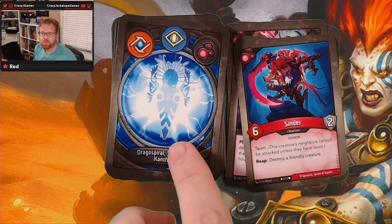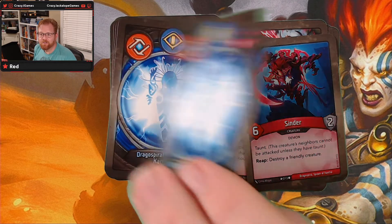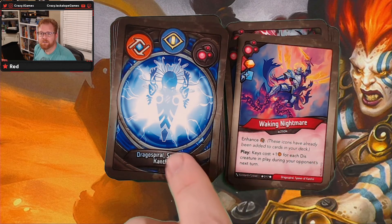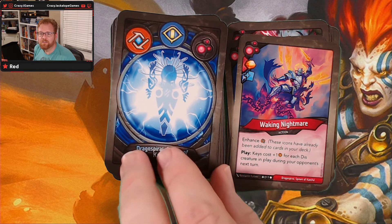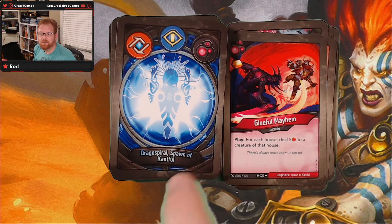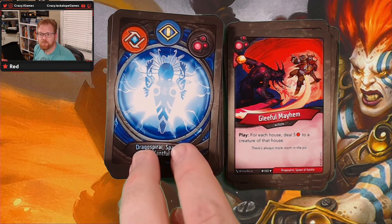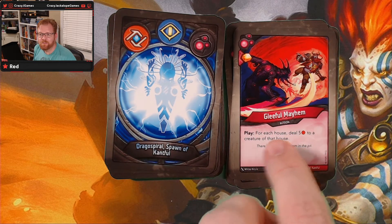Cinder — that's nice artwork, I like the artwork on that one. Waking Nightmare — that's pretty cool, I like that. Gleeful Mayhem — each house steal five. That's an uncommon I haven't seen. That one is nice.